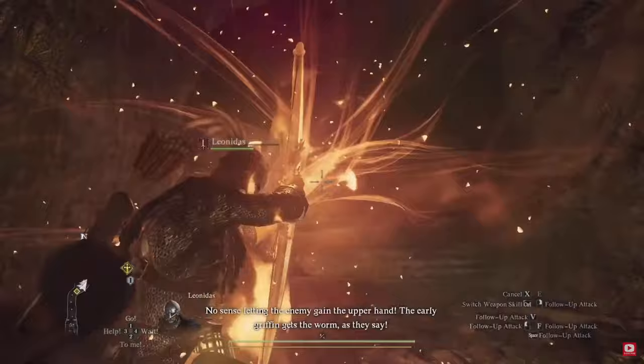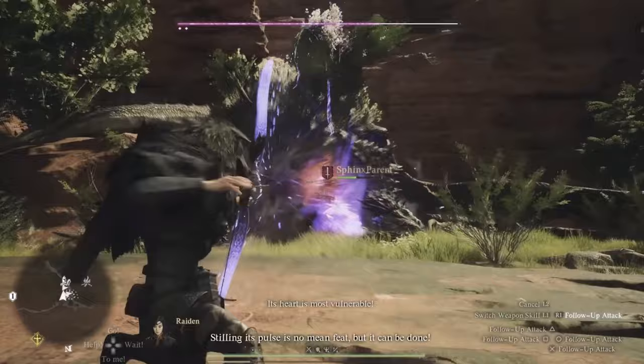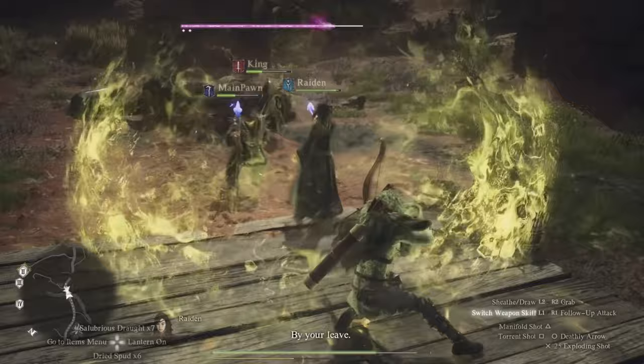Now let's look at our first true powerhouse ability — Tempest Shot. Tempest Shot allows you to continuously shoot arrows until your stamina bar is completely depleted, at a much faster rate than the previous ability. This is your biggest damage burner, especially when a boss is taken down — you can aim right at a weak spot and go to town. The downside is that during the entire shooting phase, movement is not an option, so any incoming AOE or enemies will require you to interrupt and reposition.